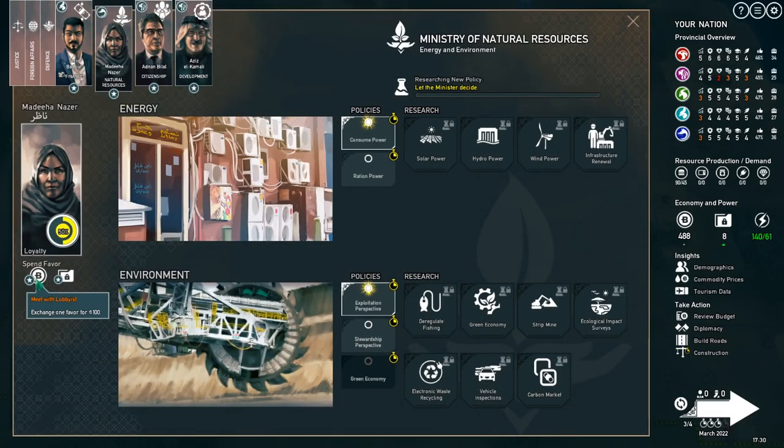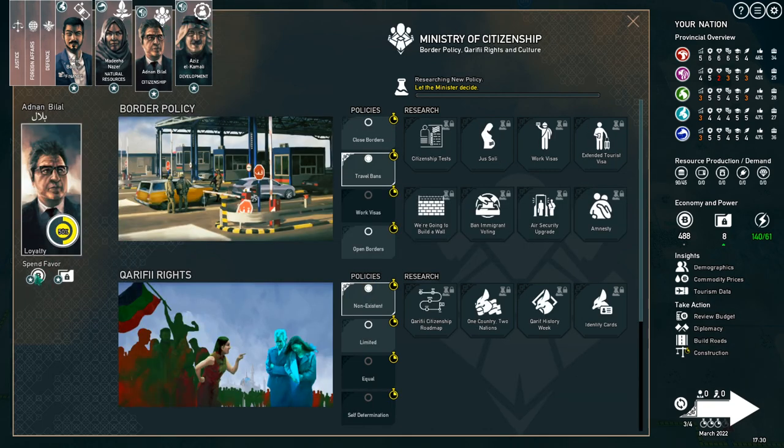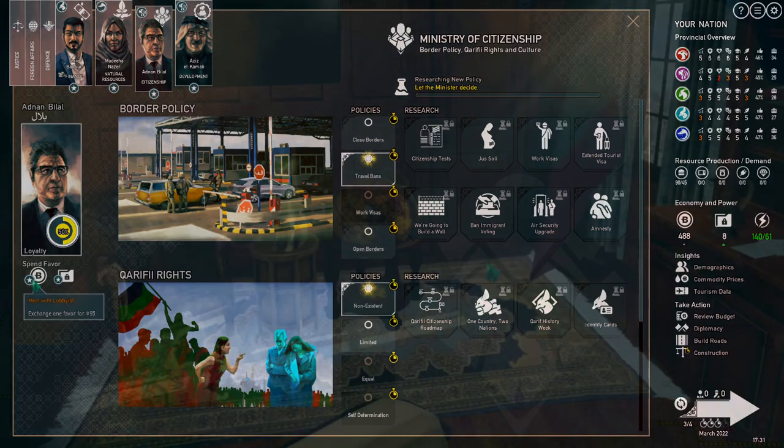It's important to note that each minister gives you a different amount of money per favor. For example, Madea Nazar is going to give me 100, however Belal is only going to give me 95. So keep in mind that not all favors are equal.